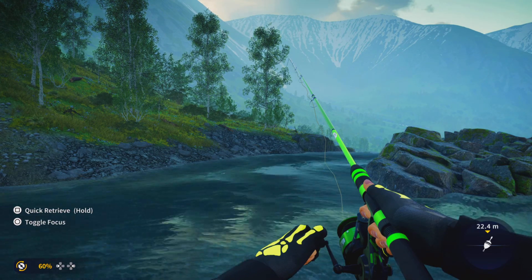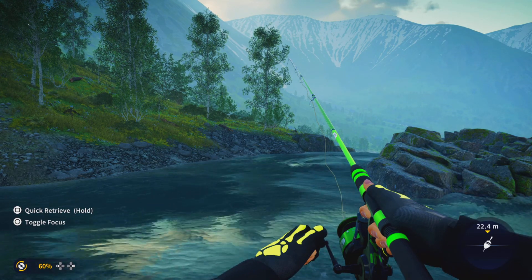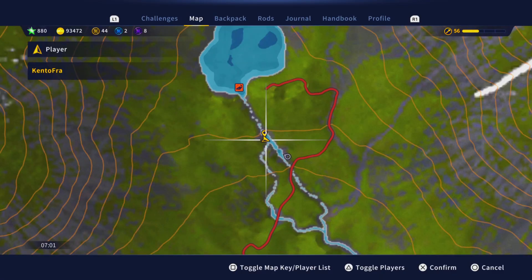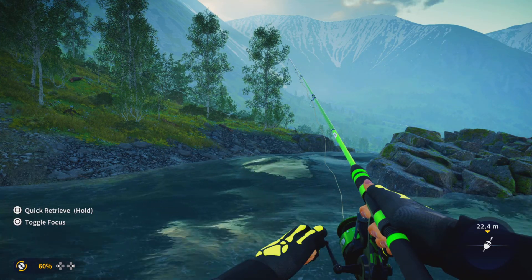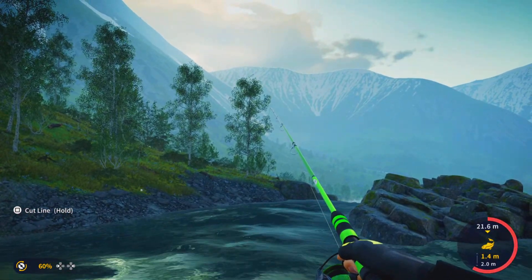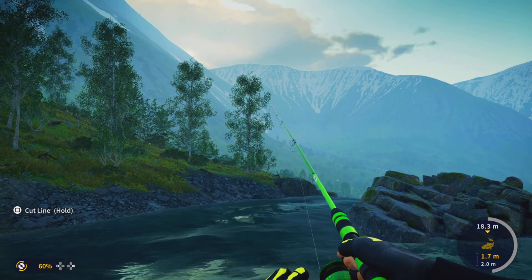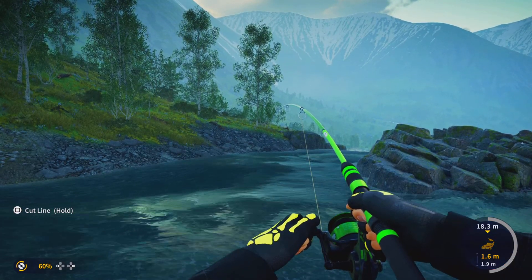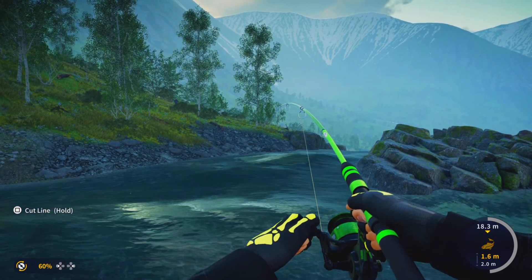Since this setup is stronger than the fish, we won't have much of a struggle here. We don't need to worry about the fish snapping our line. Cast away from the waterfall — and there we are, he just bit the hook. As I said, this rod is stronger than him, so we don't have to worry. Good luck, see you on the next one, ciao!